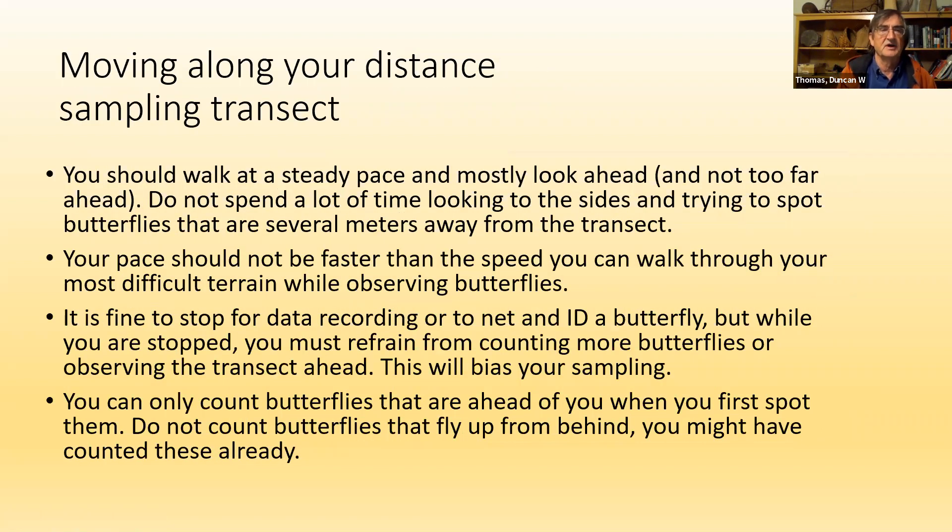When moving along your distance sampling transect, walk at a steady pace and mostly look ahead — not too far ahead. Keep your eyes at about five meters ahead and glance side to side. Don't spend a lot of time turning your head sideways to spot butterflies several meters away from the transect; if they're more than five meters away, they won't be included in the data. Match your speed to the most difficult terrain you'll encounter, and go at your slowest consistent speed.